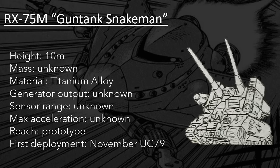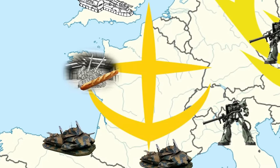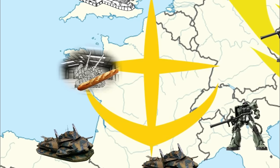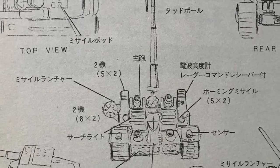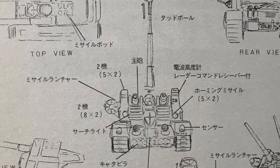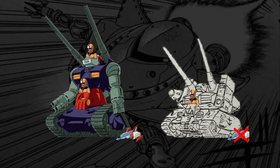Meet the RX-75M Gun Tank Snakeman, a Gun Tank variant drawing its nickname from its cobra-like silhouette, but also the cute cobra motif painted on it. Labeled as a tank hunter and coastal defense interceptor, the Snakeman was developed during the early days of the Odessa campaign, being manufactured in a hurry in some recaptured facilities in France. In terms of core design, the Snakeman feels like a rushed-out, lower-tech version of the Gun Tank. Size-wise, the Snakeman is much smaller, towering at less than 10 meters against the 15 meters of the Gun Tank. The cockpit is a single seat located in the chest, with no Core Fighter docking port included in the design.